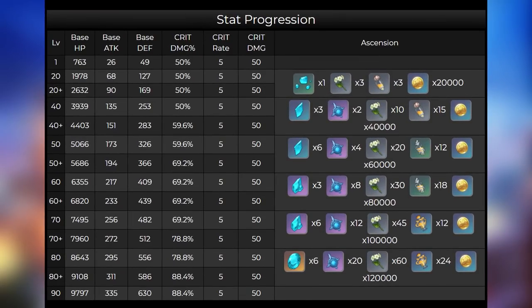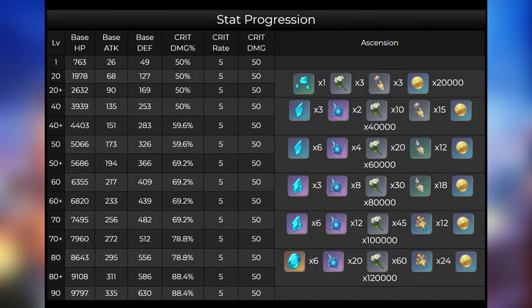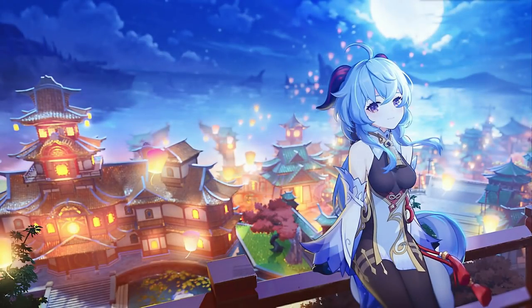Going into Ganyu's stats, she has an insanely high base attack value, which is actually the same as Diluc. However, due to being an archer, she has rather low HP and defense — actually one of the worst base HP out of any 5-star currently in the game, so don't expect her to be a tank. Her ascension stat is crit damage, gaining around 40% extra crit damage compared to the average unit, which helps her deal a lot more damage.